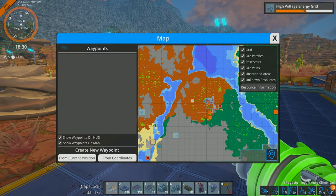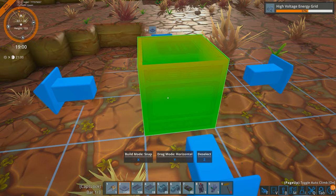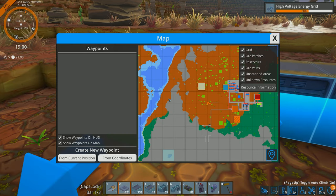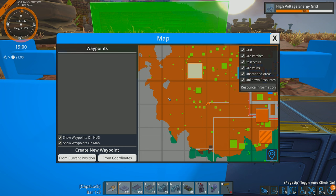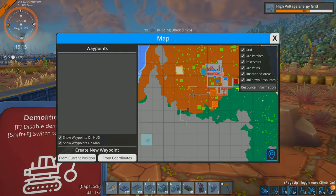Tip number two is the map. If we pull up the map, you can see these little squares, and each of those squares is 32 by 32 blocks. If I place a block and go 32 in length, we can see on the map that it is 32 blocks wide and 32 blocks in height. Just in case you want to measure how many foundations you need — 32 by 32 fills one of these grid areas.